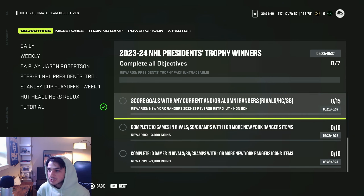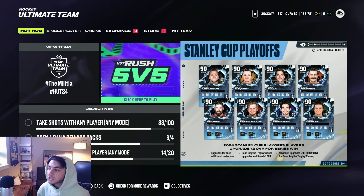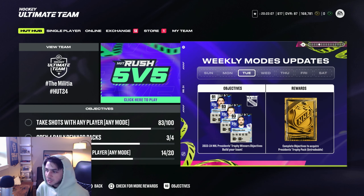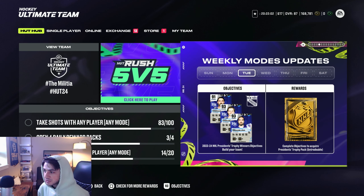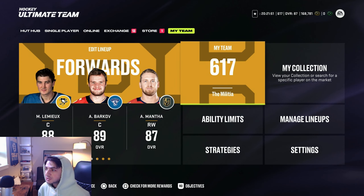It's really easy to do all of these, and for doing all of this you will get a President's Trophy pack. I'm going to be doing this tonight so I'll upload me opening the pack tomorrow. I think it's worth doing despite not knowing exactly what's in this pack. These gold packs are typically some of the best ones, and I assume it's going to be one of the new players — you could potentially get a 93 Zibanejad, 93 Truba, 91 Trocheck, 94 Keandre Miller, Chris Kreider, or 96 Shesterkin.